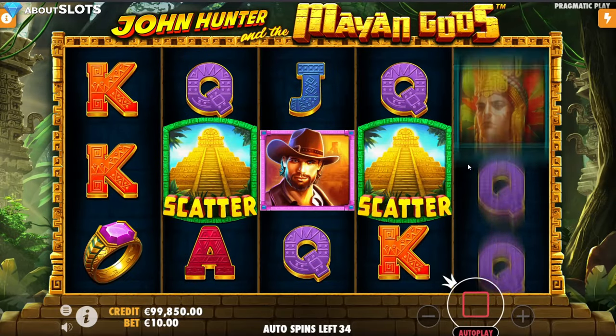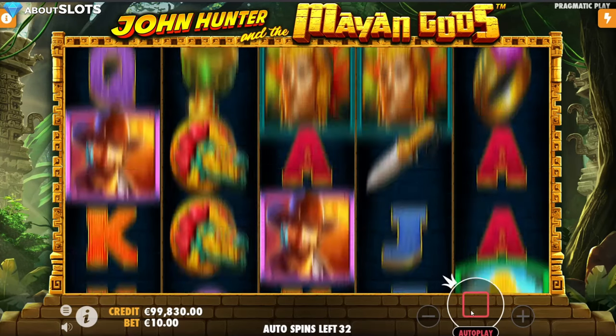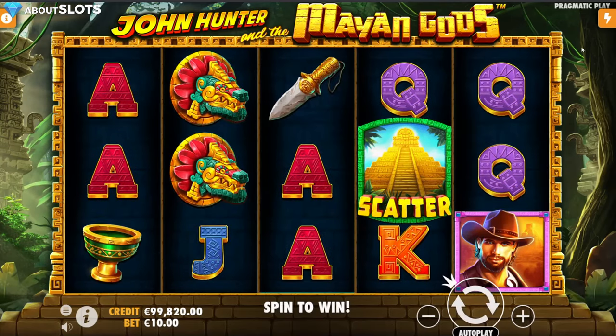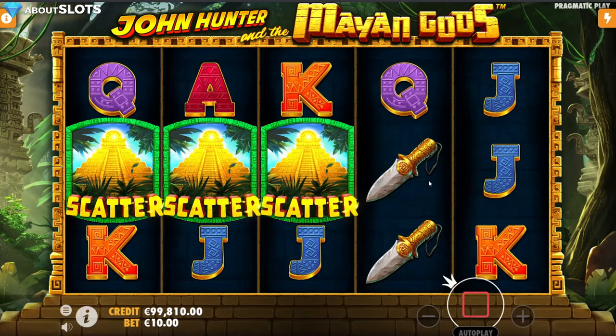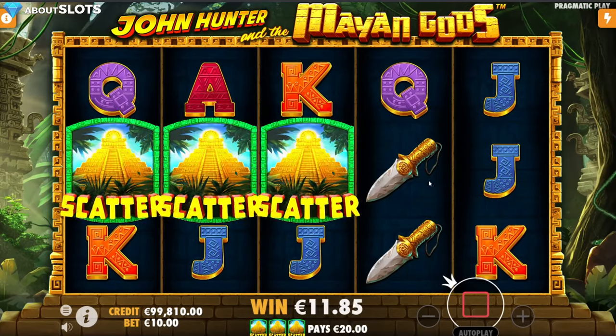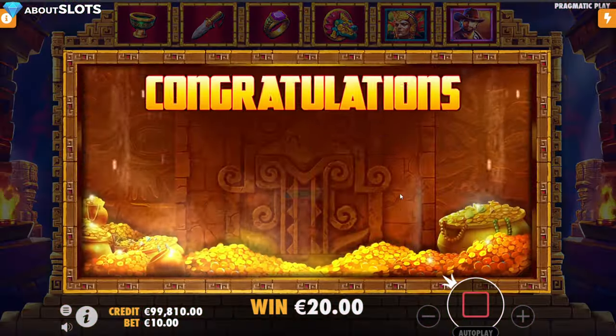However, we are trying to get the bonus — we didn't get it. I'll stop the spins now. We've already seen the base game, so I'll trigger the bonus directly. Yes, I will — 10 euro bet of course, on a 100,000 euro raw balance.